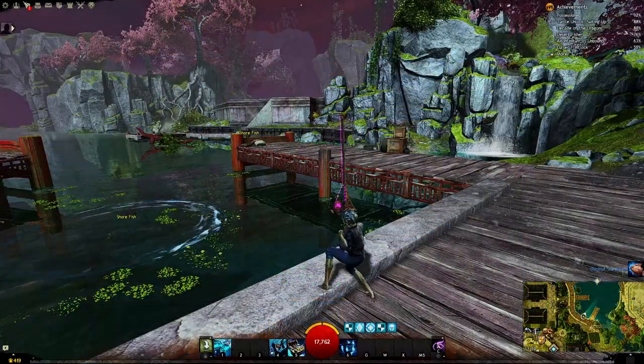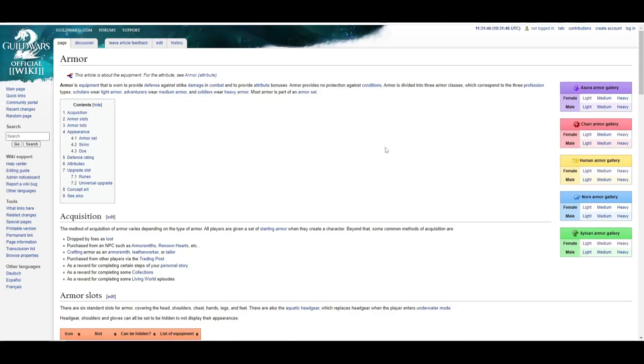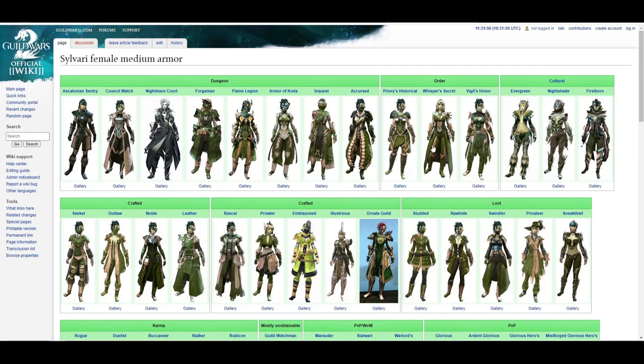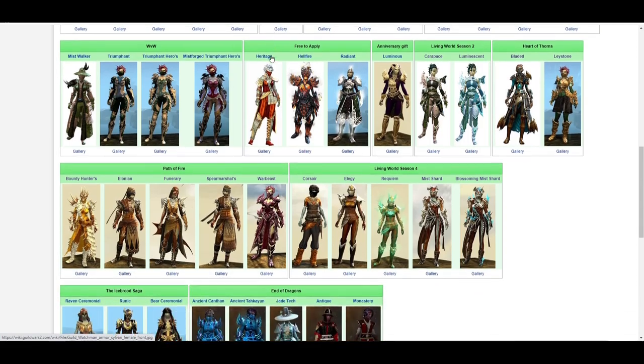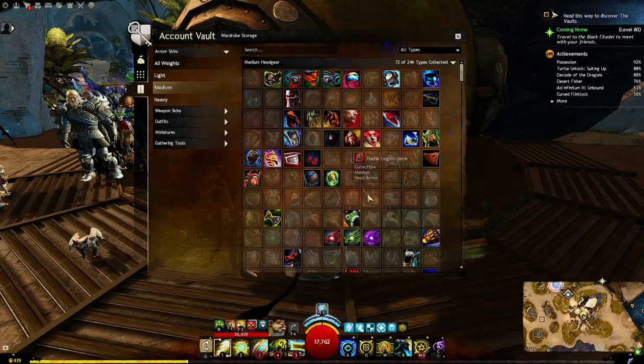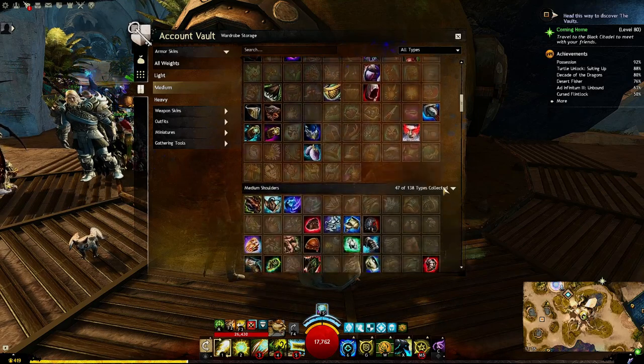I want to end the video with a great tip: while in game, type /wiki armor and hit enter. This will open up the wiki page for the armor sets. On this page, to your right, select the character you want to preview the sets on, and you'll get a list of all available armor sets in the game. This will give you an idea of what is available and how to get it — it definitely beats standing at your bank and previewing every piece in the wardrobe for hours on end.